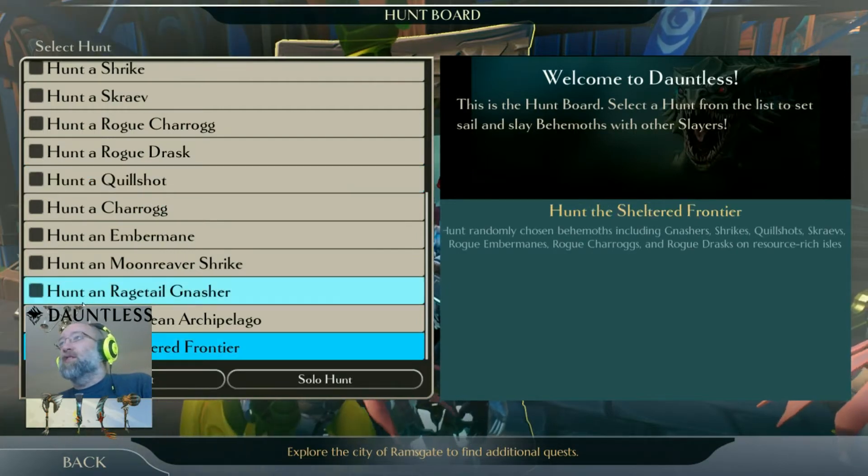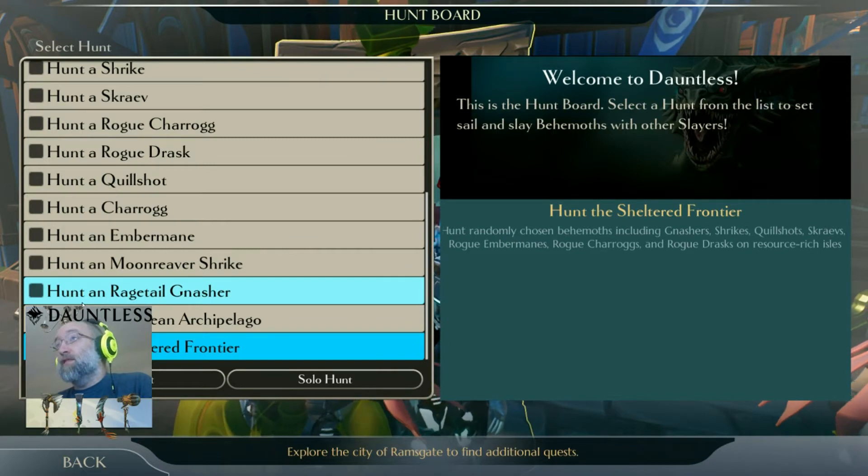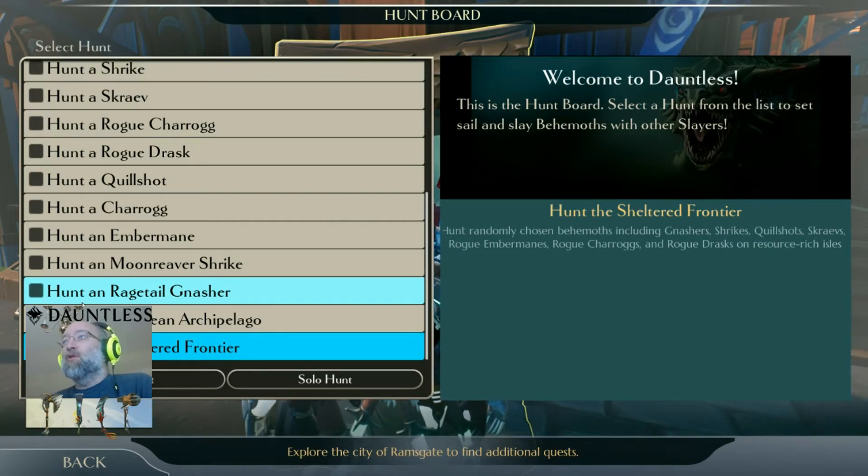You also have hunts like the Hunt for Sheltered Frontier, which pits you against randomly chosen behemoths including Gnasher, Shrikes, Cool Shrouds, Scraves, Rogue Ember Mane, Rogue Cherogs, and Rogue Drask on a resource-rich island. There will be a boss there, but a lot of people go to these islands just for the extra resources. I'm going to do a tips and tricks video on hunts as well.